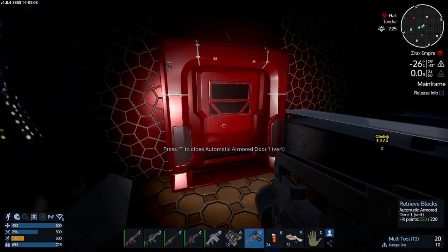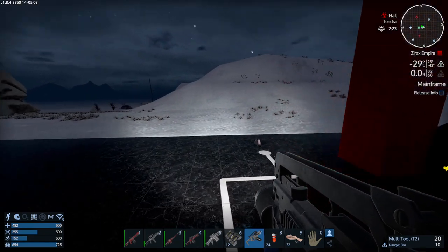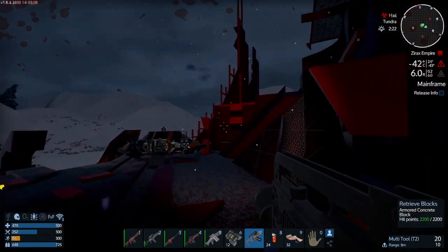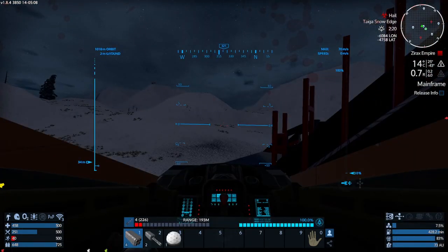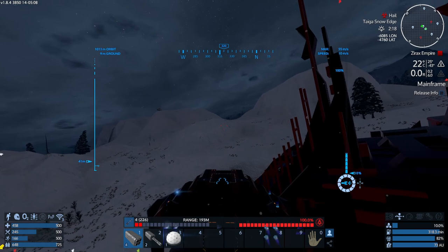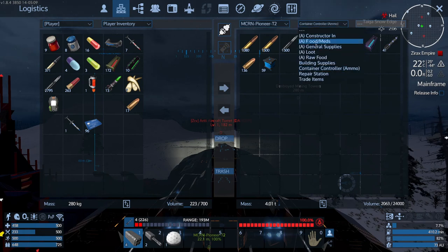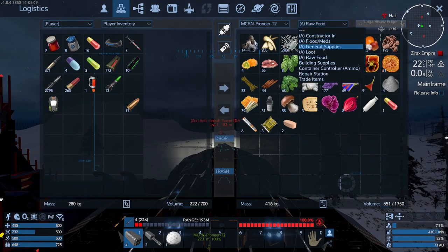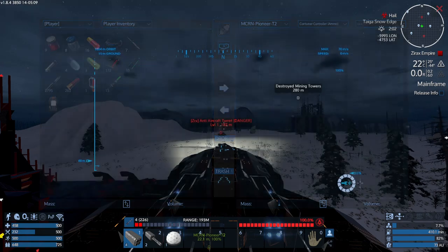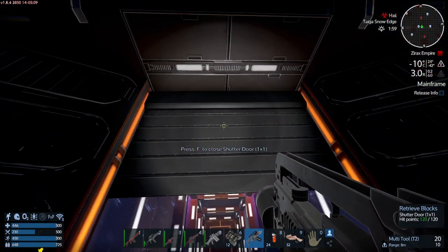We'll just get back to the ship. Of course it's hailing out here, so we're going to take great damage — I just love snow planets with hail. Food and meds — might as well just offload that. More food, ammunition, power off.